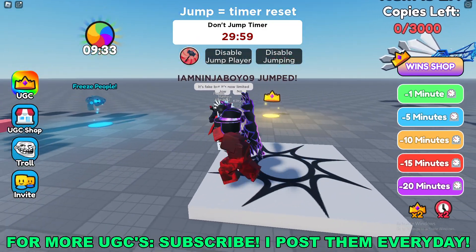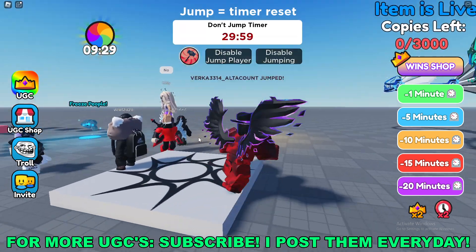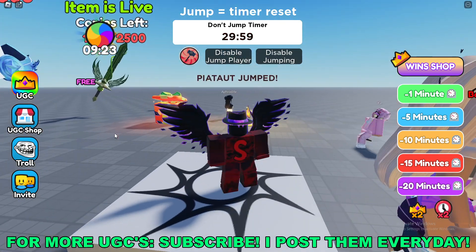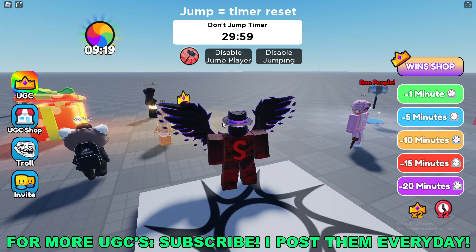Yo what's going on guys, this is SuperDude here and today I'm going to be going over how to get the Red Crown of Darkness Free Limited UGC item here in Roblox. The way to get this item is going to be joining a game called Don't Jump — I'll have the game link down in the description below.